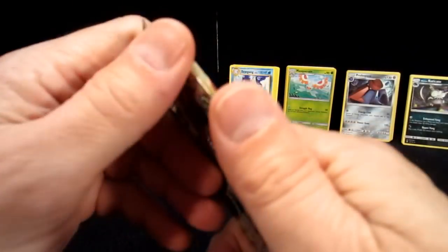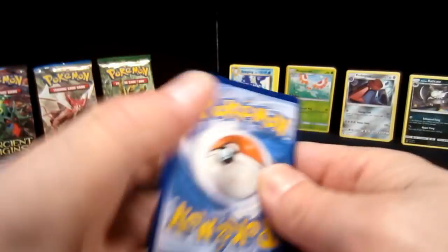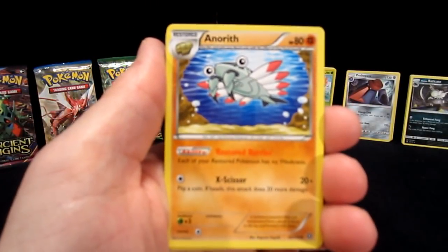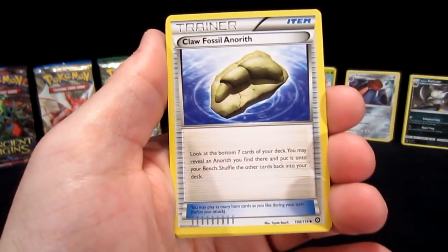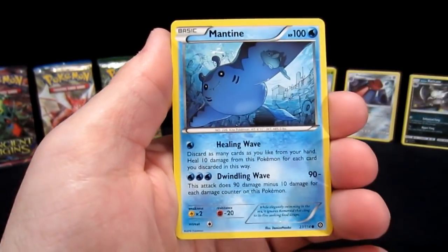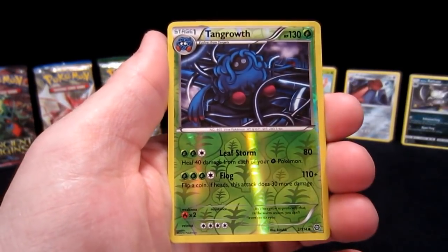XY Steam Siege — let's rip right into these. I got nothing on the first set there. Code card — let us know what you got. From the pack: Anoryth, Persian, Claw Fossil Anoryth, Nidoran, Fungus, Manki, Clink, Mantine, and Tangrowth — just a regular reverse. We are getting killed today. Behind that, just a Primate. I don't even know if this is going to be worthy of a recap at the end.